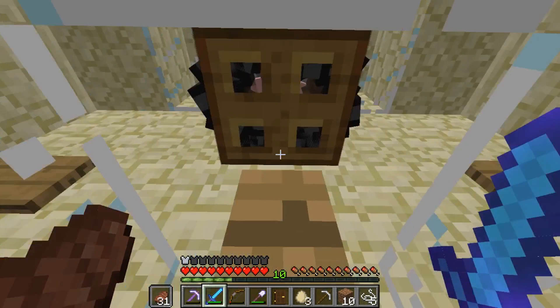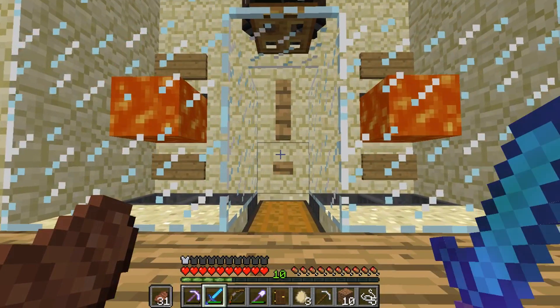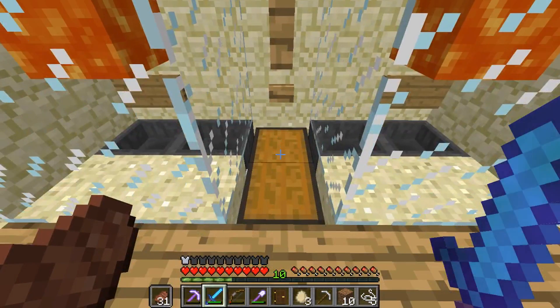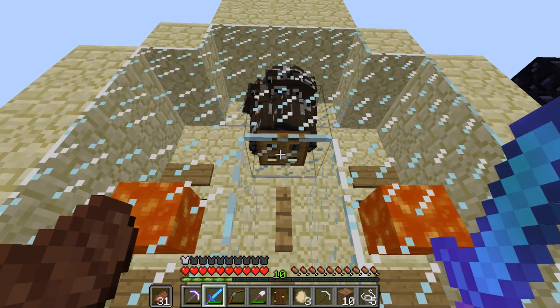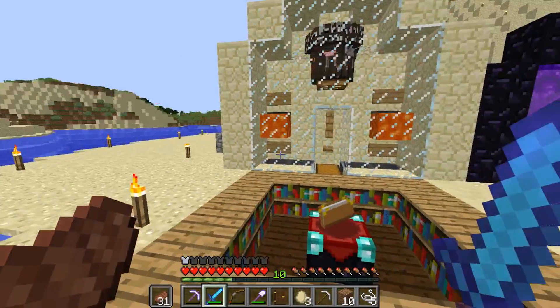The only problem is at the moment I haven't got the redstone set up exactly how I'd like it, because I need slime and I haven't found myself a slime chunk yet. Got lots to do in that direction. For now I'm just using it manually, having to mess about with the trapdoor every time, but it's working okay. I'm getting good drops.